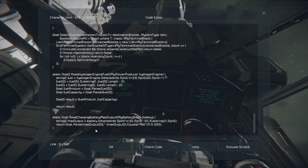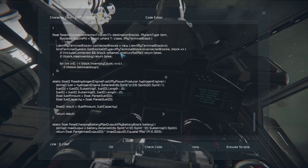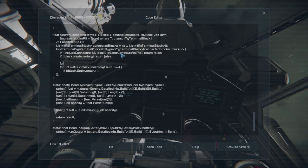So the function: declare new list, GetBlocksOfType everything, filter determines which blocks we include. If it's not the same grid and we're not looking for off-grid stuff, return false. If there's no inventory, return false. If there's no conveyor connection to every block in the list, return false. Then initialize found, loop through inventories in the block — if we find the item we're looking for, set found equals true. Return found.